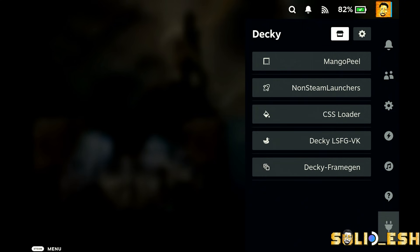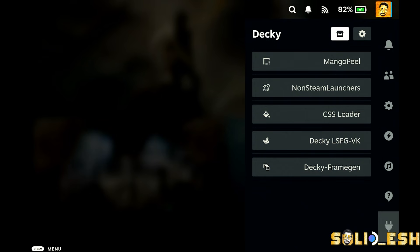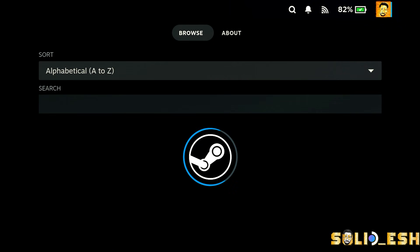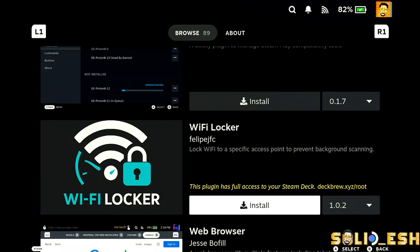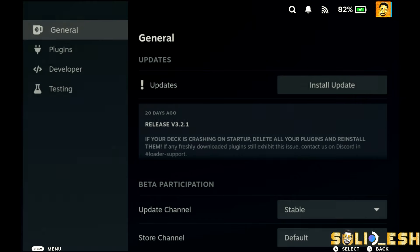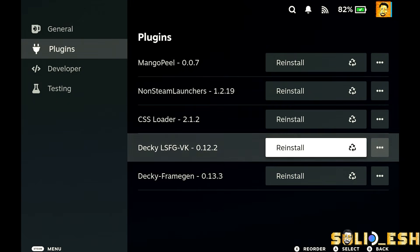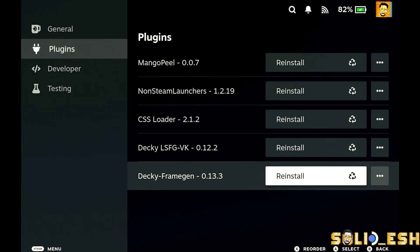Go back to the installer window, type the same password, and click OK. For a new installation you'll see two options — Release and Pre-release — just select the Release branch and click OK. Once installation is done, close it and switch to Gaming Mode. Press the three-dot button at the bottom; you'll see the new plugin icon — this is Decky Loader.